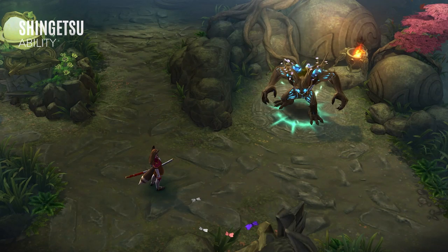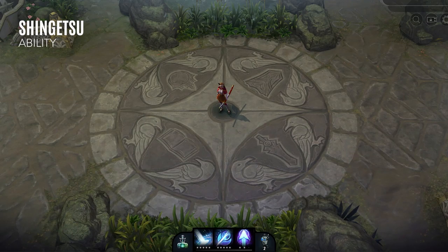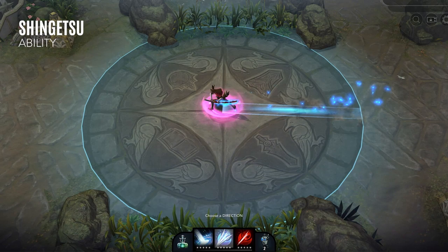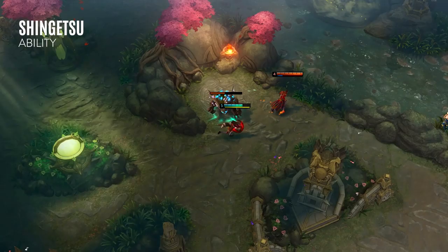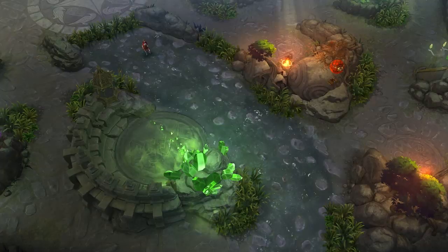When Miho activates Shingetsu, she performs a long-range slash that deals damage in a line. For a short period of time afterwards, she can continue to reactivate this ability until she runs out of Focus. Tap on the screen repeatedly or press the ability icon in order to perform the additional slashes. Otherwise, to cancel the ability, tap the red Shingetsu icon that appears in the ability bar. Take the Overdrive on this ability first if going for a crystal build, since this will be your main source of damage.